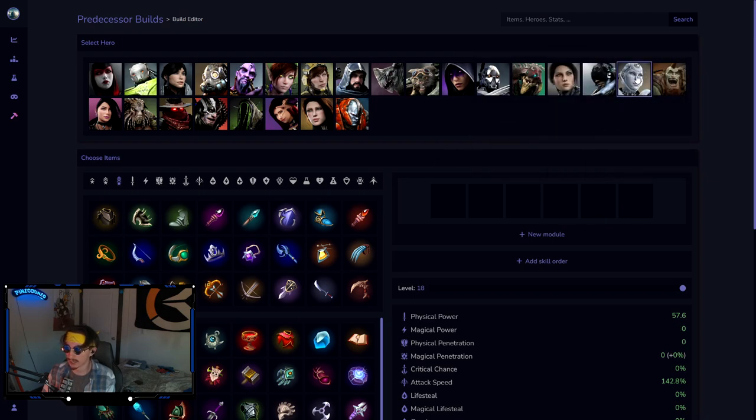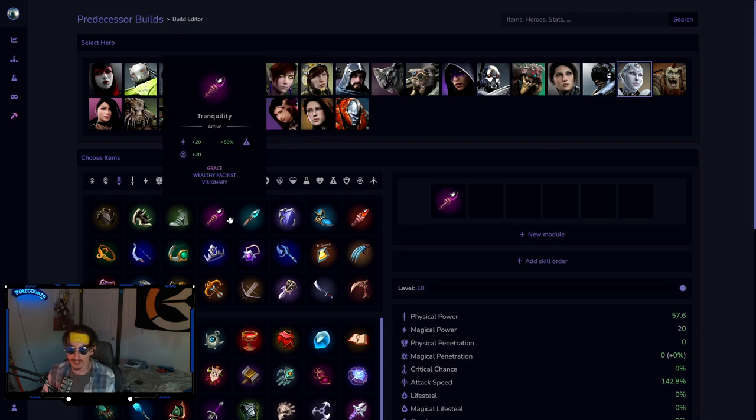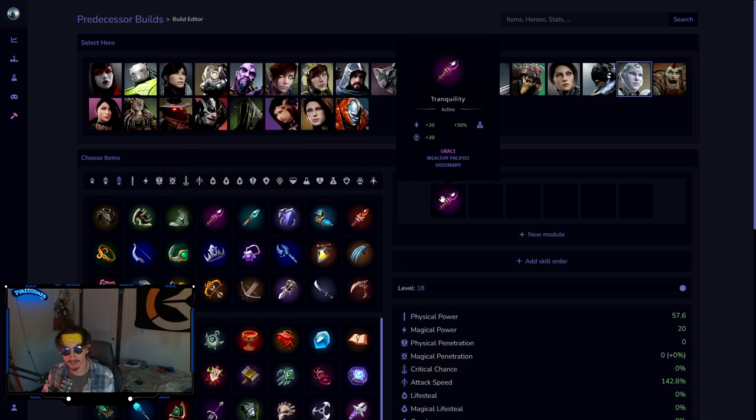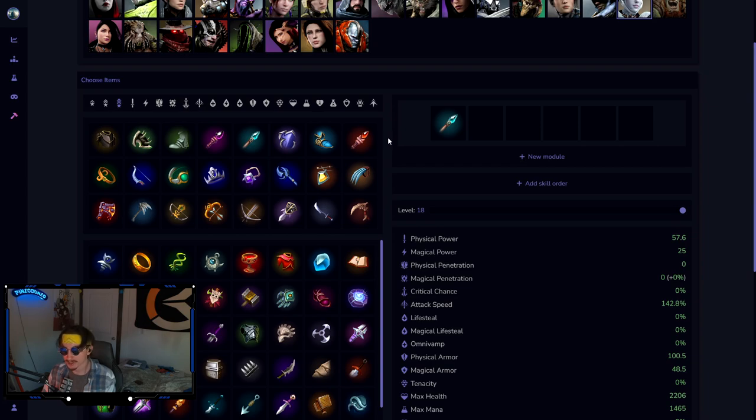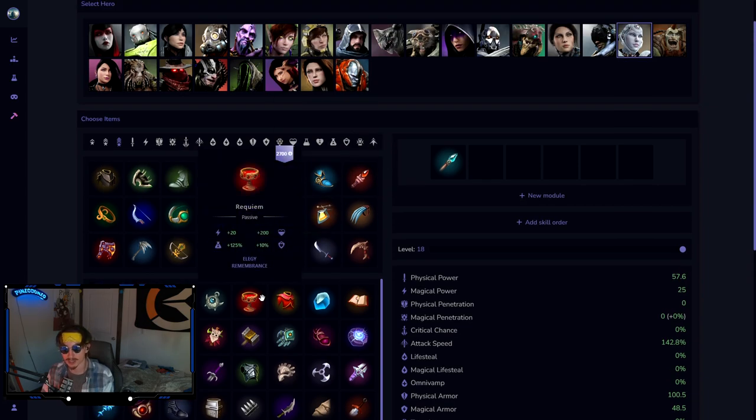Next up, Muriel. She's the first true enchanter we hit and you cannot build this character tank — you're somewhat forced into damage and utility items. You can go Tranquility on Muriel since it gives 20 haste, getting your ults on a much lower cooldown. Tranquility scaling is 50% of your magical power going as healing. At the end of the day I'd still rather have Silentium, but if the enemy team has nothing for you to silence, Tranquility is a fine pickup.